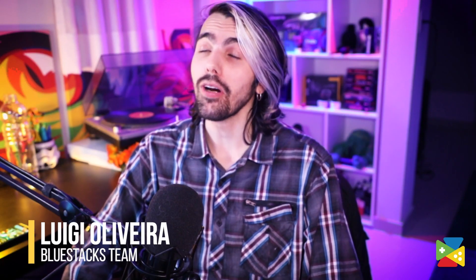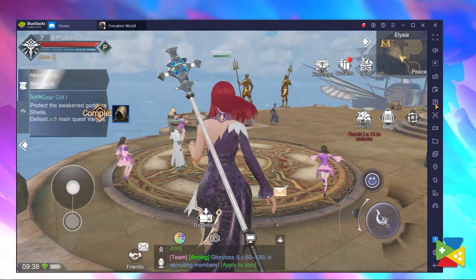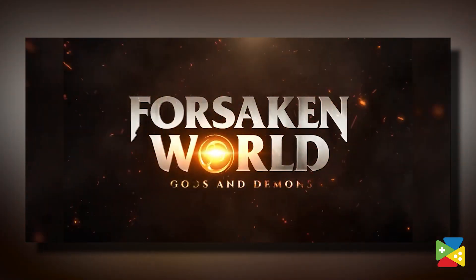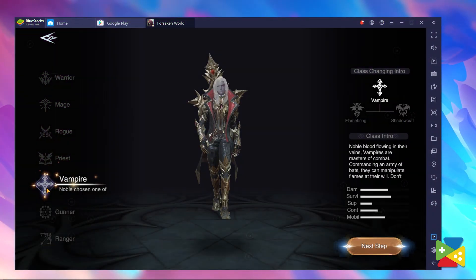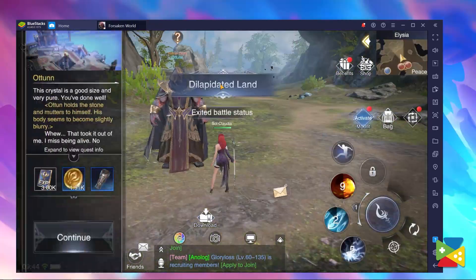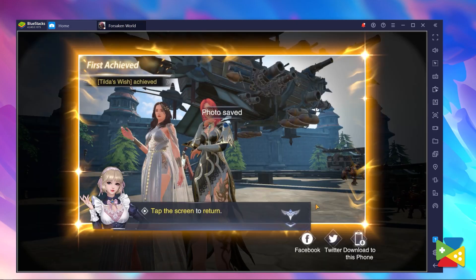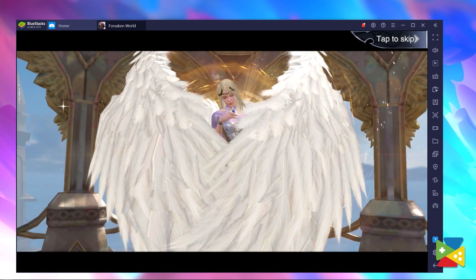A brand new mobile MMORPG has just released, allowing players to immerse themselves in a brand new world full of fantasy and lots and lots of combat. I'm talking of course about Forsaken World: Gods and Demons. Here you get to choose from a variety of different and unique classes and journey across the vast world, complete quests, fight powerful beasts and participate in other fun events. Forsaken World is really pushing the limit when it comes to its graphics, especially for a mobile game. It simply looks fantastic and all the animations leave nothing to be desired.